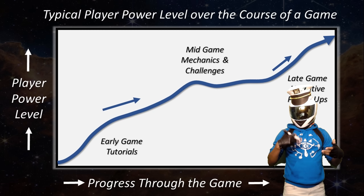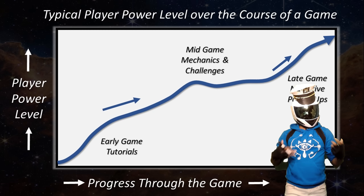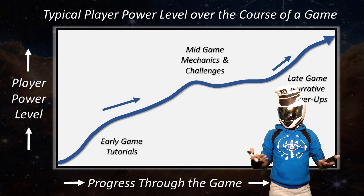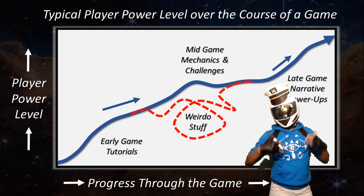The expectation in most games is that the player ability will increase over the course of the game, be it through character strength, player ability, or both. However, you can also twist the usual power dynamic progression for narrative reasons.